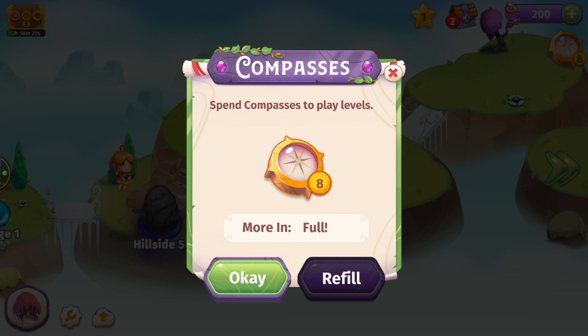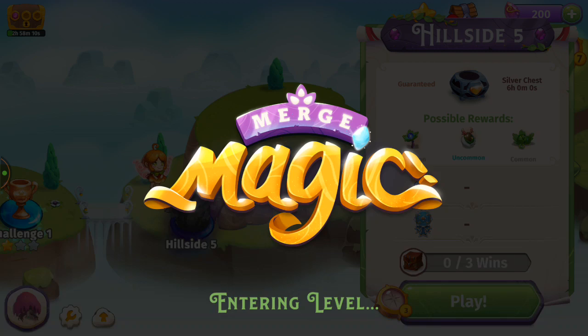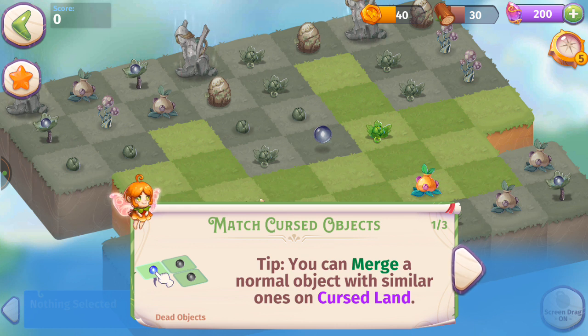In Merge Dragons these are called chalices — here we've got compasses. We need them to play levels. We're going to go ahead and play Hillside 5, which takes three compasses. I live in Canada and it's available here — feel free to share what region you're in, but don't give me your address.